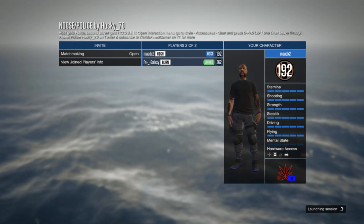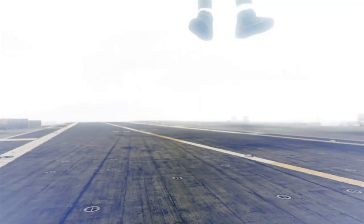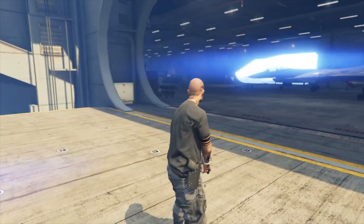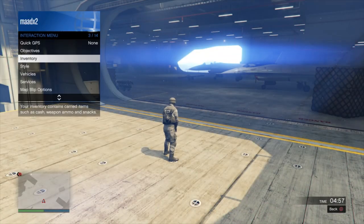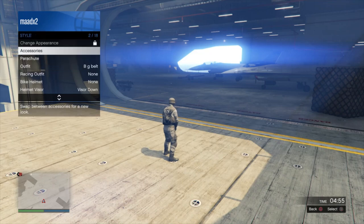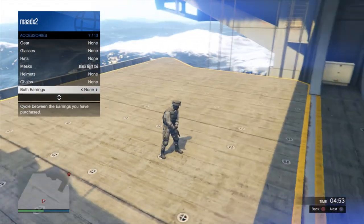It took me a while to get somebody to actually join. If you can't find someone to join, just find a new session and you will find somebody. Once you load in, you should see the outfit appear right away — either police or squad, depending on whether you join or add.